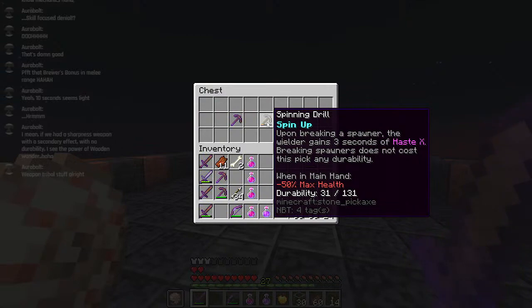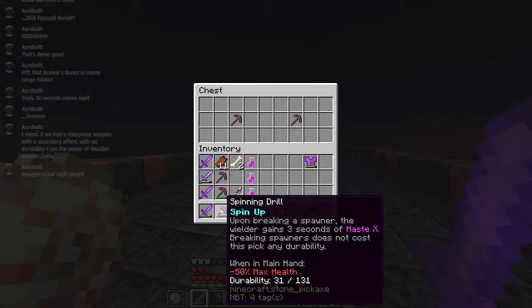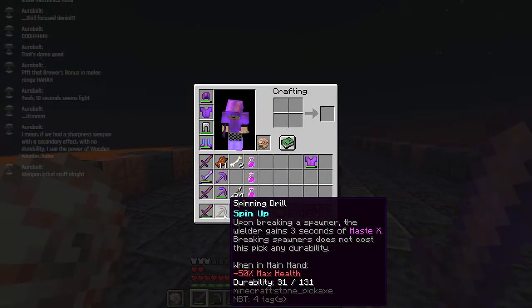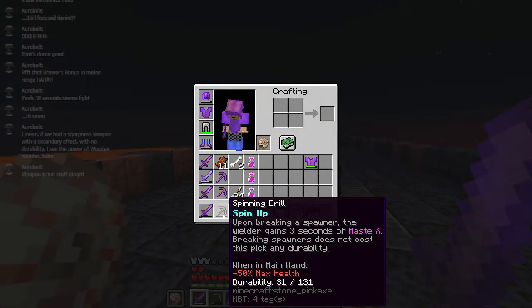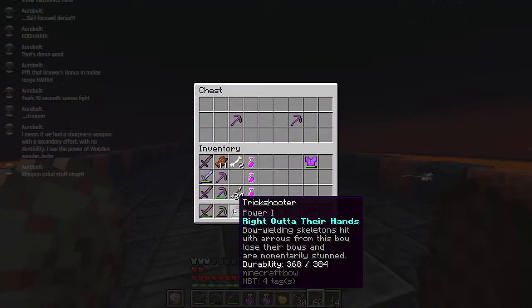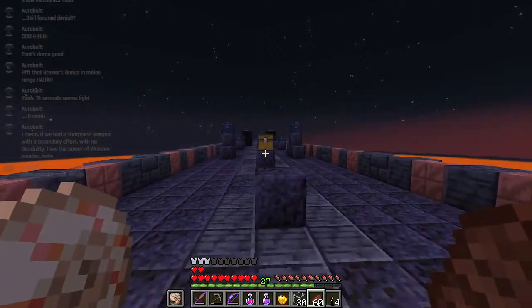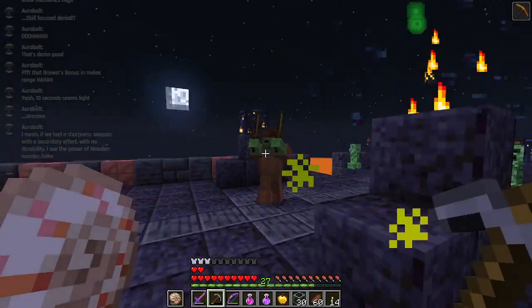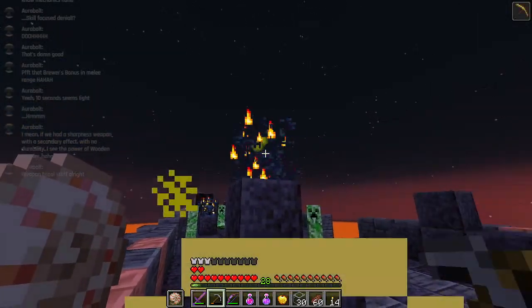We also have Spinning Drill - Spin Up. When breaking a spawner, the wielder gains 3 seconds of haste 10. Breaking spawners does not cost this pick any durability, so do not be fooled by that lower durability - that is only if you're breaking random blocks. Breaking spawners costs nothing. And just to counteract how good that effect is, it also has minus 50% max health, so you can't just run around breaking spawners willy-nilly and not expecting to get punished when you get hit by something.